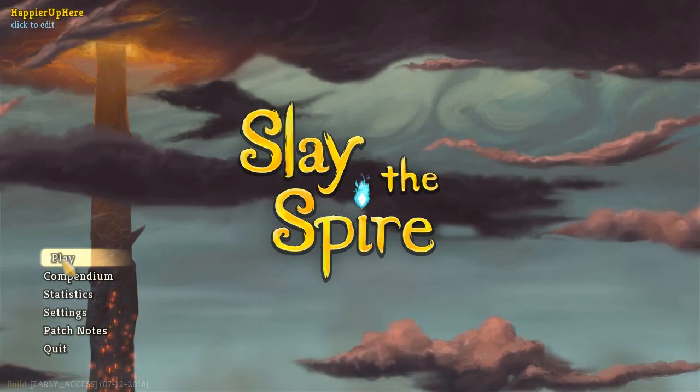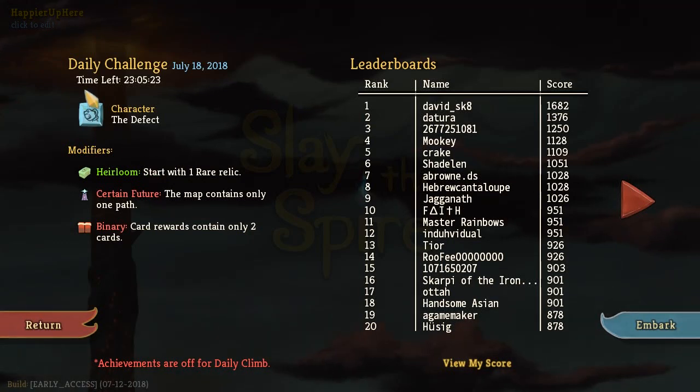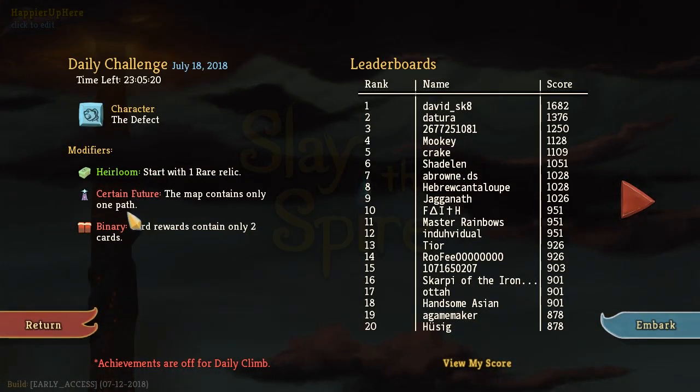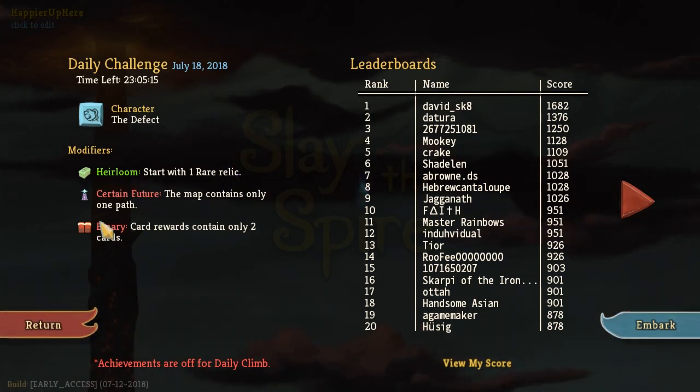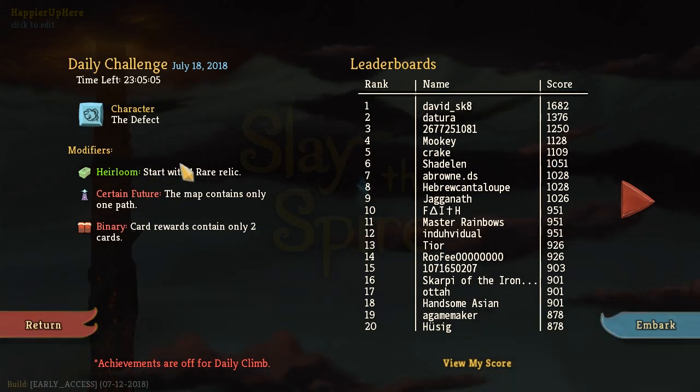Hey all, welcome to Slay the Spire! Today we're playing the daily challenge for July 18th 2018. The character is the Defect and the modifiers are: Heirloom — start with one rare relic; Certain Future — the map contains only one path; and Binary — card rewards contain only two cards. Thanks to Certain Future, the scores are not going to be super high because the number of elites is going to be limited.